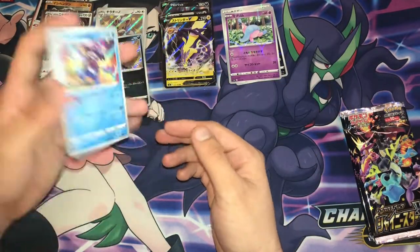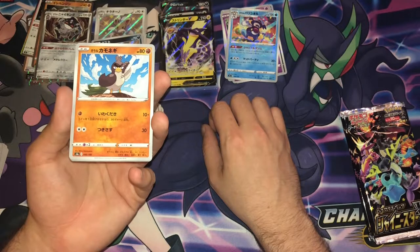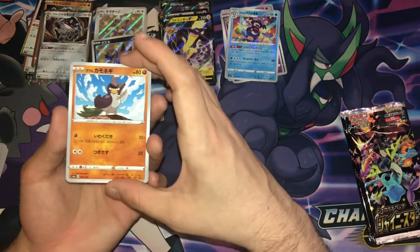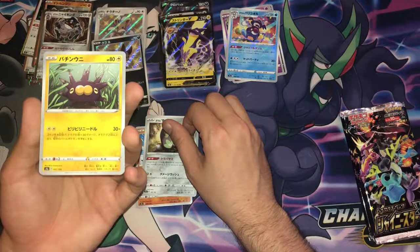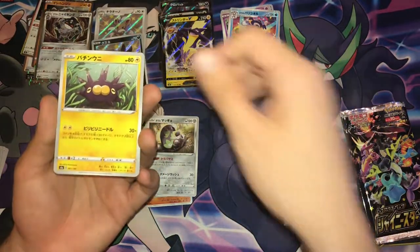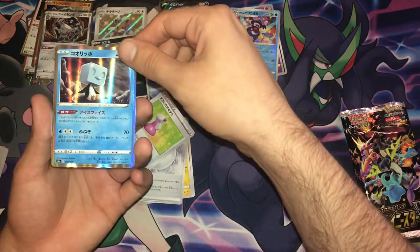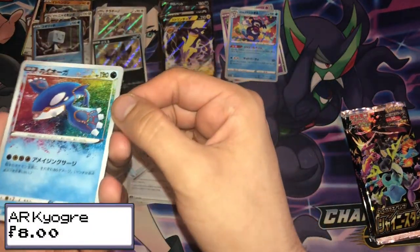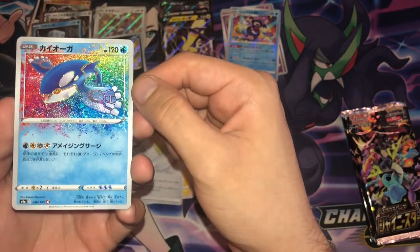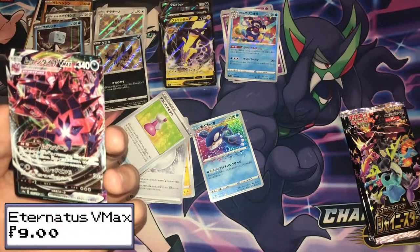Reverse holo to the front. We have a reverse holo Galarian Mr. Rime. Is this Farfetch'd? I mean it looks like Farfetch'd but I don't think it is. We have a Stunfisk. We have the evolution of Pincurchin which I cannot remember the name of. There's a Colourless Energy. We have a Sigilyph. We have a Potion. We have an Ice Skew holo. Oh — Amazing Rare Kyogre! Wow, the Amazing Rare looks so different in Japanese — so much more texture to the holo. That looks insane. And that is an Eternatus VMAX I believe.